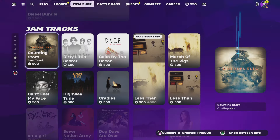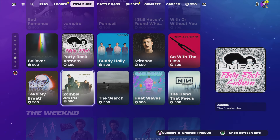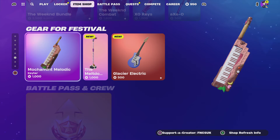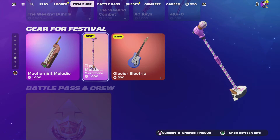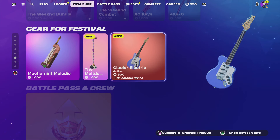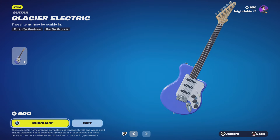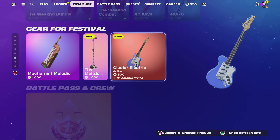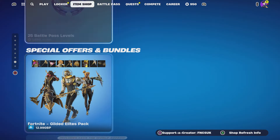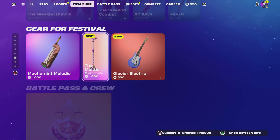Jam Tracks — Counting Stars — then we've got the new one. The Weekend Bundle is still here with the rest of the mix. It's a new microphone — the Meltdown. It's the ice cream one, melted ice cream on the bottom. And the Glacier electric guitar — it's a bass guitar, it's an electric guitar. 35 levels and there are tracks down here. Those are the only two new items in the gear for the festival today.